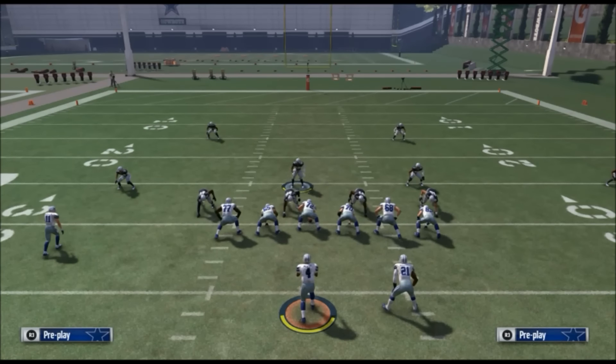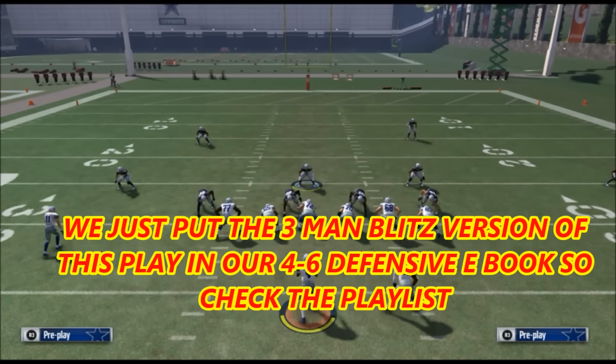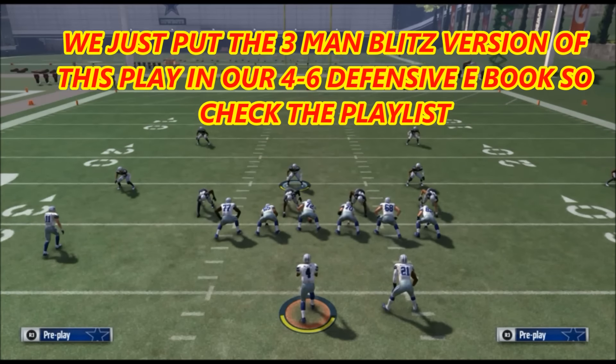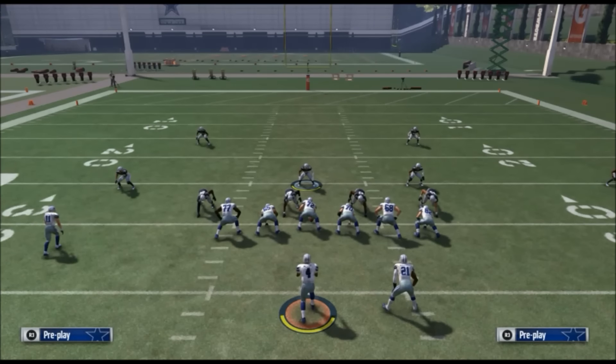From us to you, we're giving you a play that I was about to put in our 4-6 defensive ebook. This is an All Madden level blitz — we're sending five against the block running back. We've already added All Madden level blitzes into all of our ebooks. Even if you play online ranked games at All Pro level, the All Madden blitzes are going to work just as good, if not better.